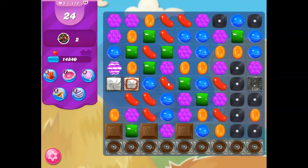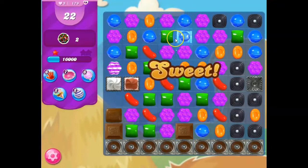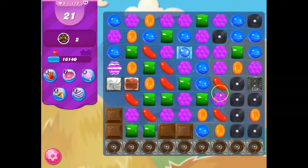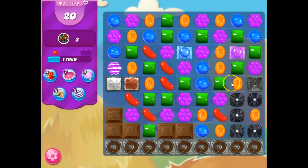More and more licorice — this is not going to be fun. Come on, color bombs. Everywhere I try to create the potentials, they turn out to be horrifying. 20 moves left.